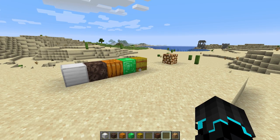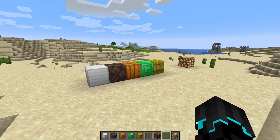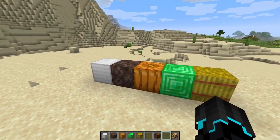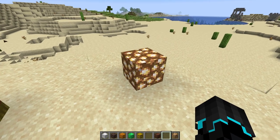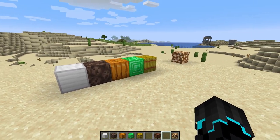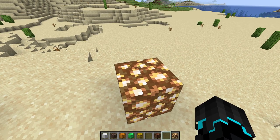They added iron xylophone, cowbell, didgeridoo — hopefully I'm saying that right — bit, and banjo. The new sounds can be heard by using the following blocks: iron block, soul sand, pumpkin, emerald block, hay bale, and one more I'll get to in a moment. It says one existing but unused sound effect has now been made available, which is the pling, and it can be made using glowstone. I don't know why they say unused because it is indeed used.